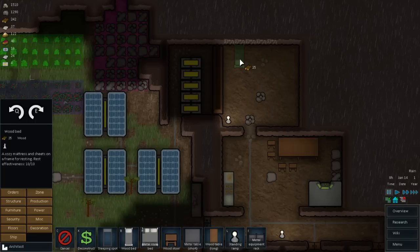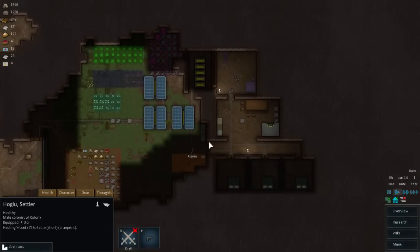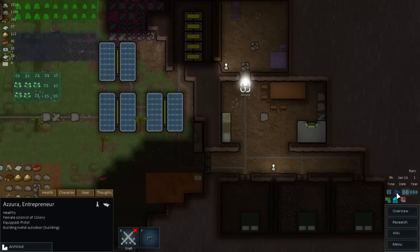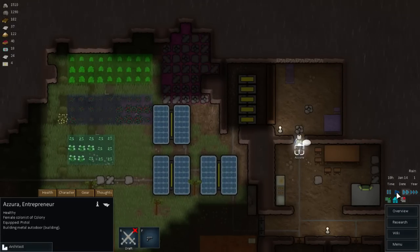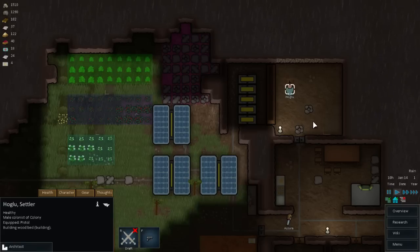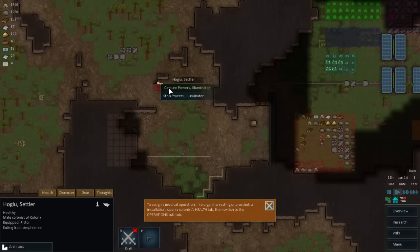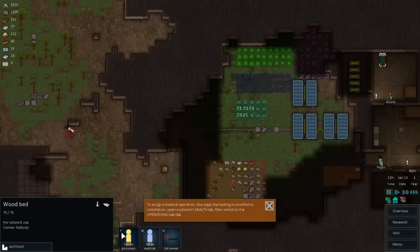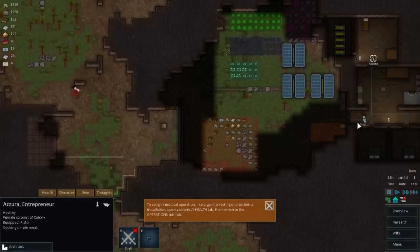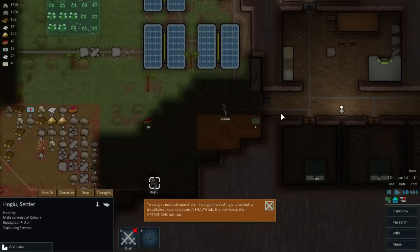Furniture - we'll add a wooden bed here, a small little table, and a stool. I'm going to need to get that bed built fast. He was able to get all that done in a single go. Let me designate this as a prisoner's bed - set for prisoners. And if you don't mind, mate, since you're going that way anyway, please capture him for me. Thank you very much - I appreciate your hard work. Have a nice day.